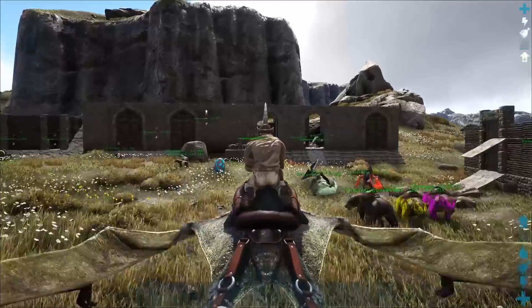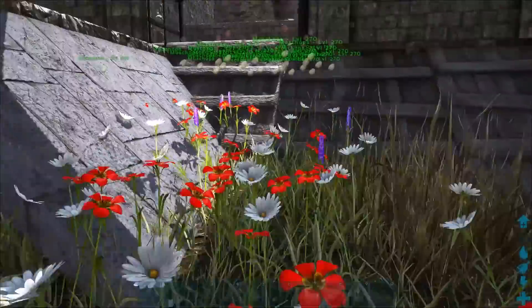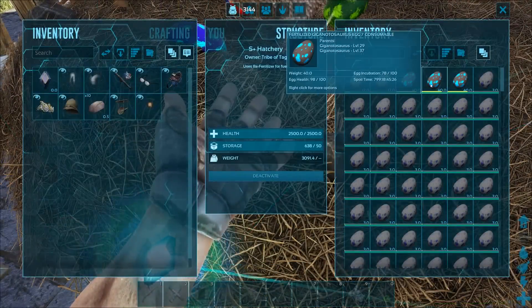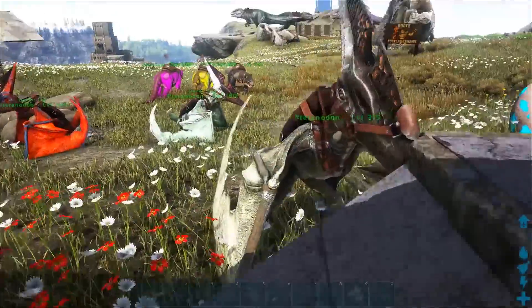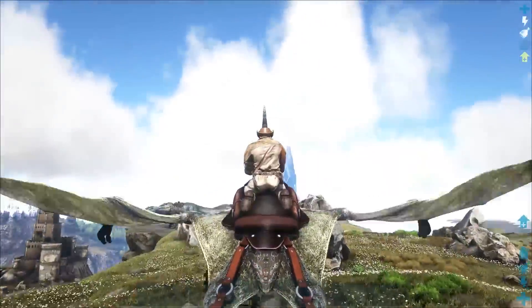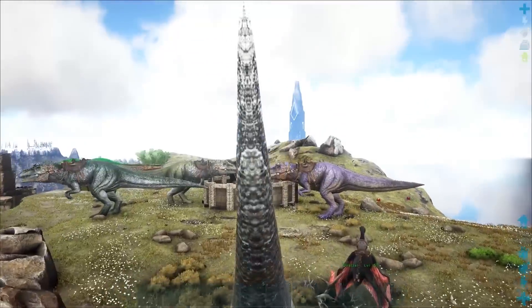Let's go ahead and check on those real quick. See what we got going on. That's not an egg — I dropped it because it was heavy and I couldn't fly on the pteranodon with it. Yeah, this is going to take a hot minute still. So what I need to do is move all our gigas around and start building the pen. It's going to be a huge pen. This is ridiculous.